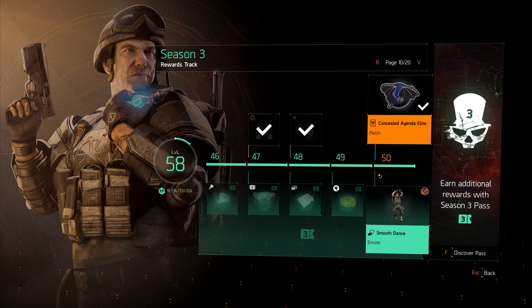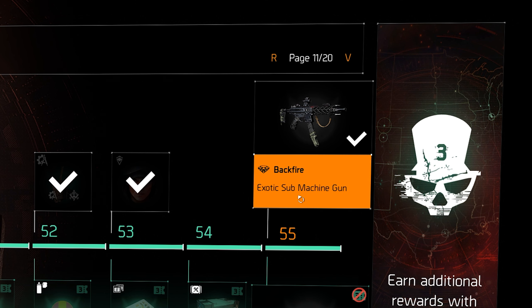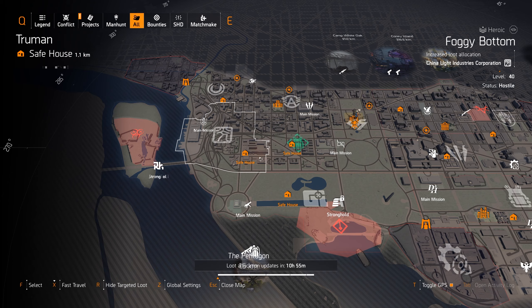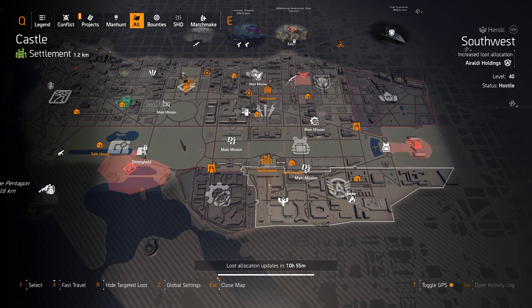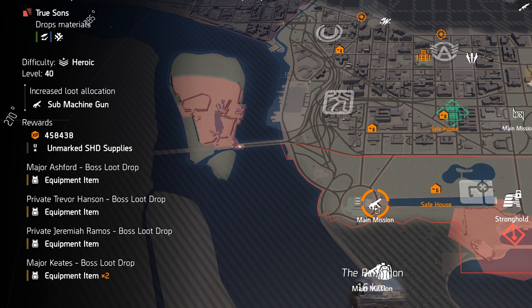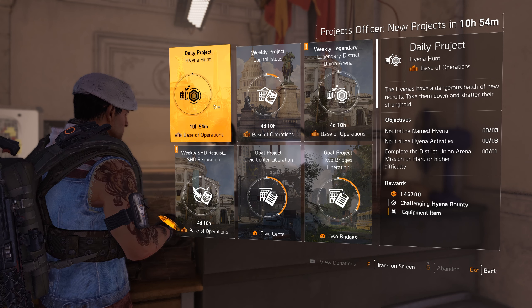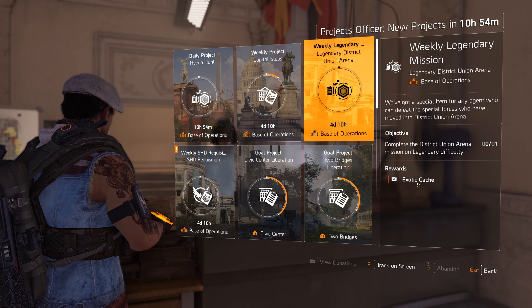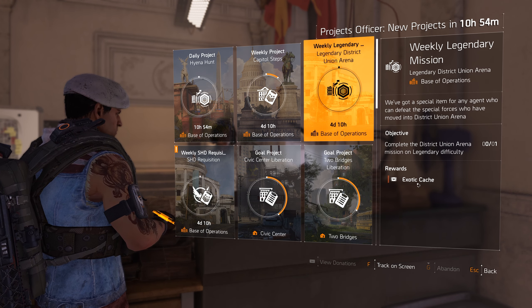The way to get this gun is to unlock it on the season pass. Go to level 55 on the season pass and that's where you can find the Backfire exotic SMG. Once unlocked, go on the map, activate your target loot, and look for where SMGs will drop. For example, doing the Lincoln Memorial mission gives you a chance for it to drop if an exotic drops with the SMG target loot active.